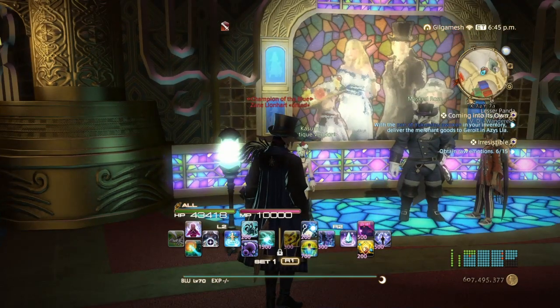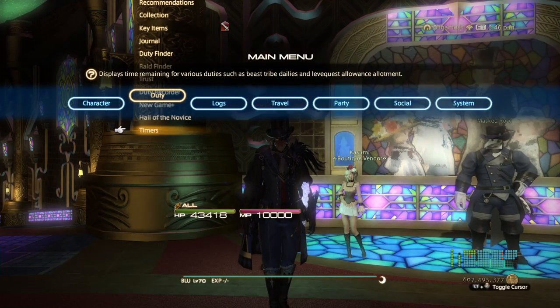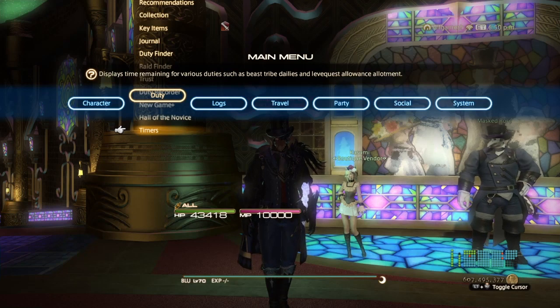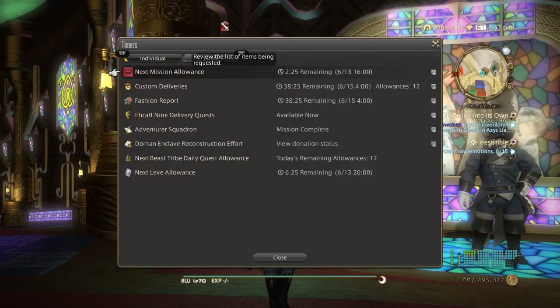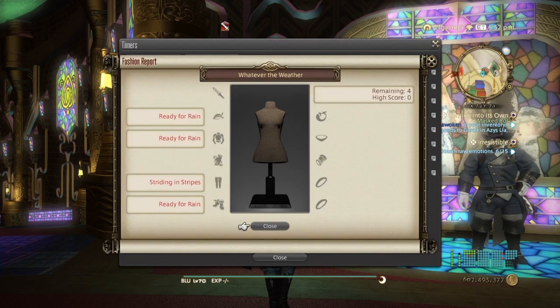Every Friday is when the judging begins, between 4 a.m. Friday to 4 a.m. Tuesday — that's the window. Everything after that, unfortunately, you're going to have to wait until the next Friday. Under Timers you can also check the fashion report and see what the category of the week is. For this week, it is whatever the weather is.